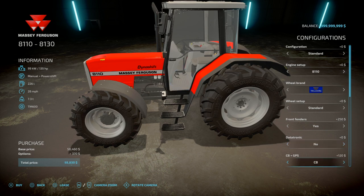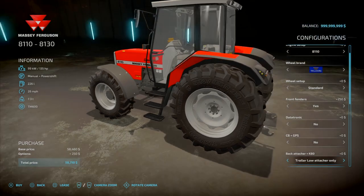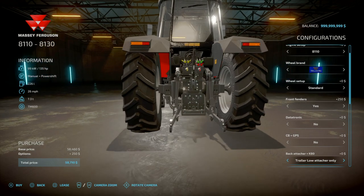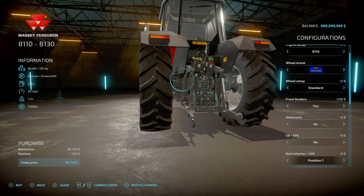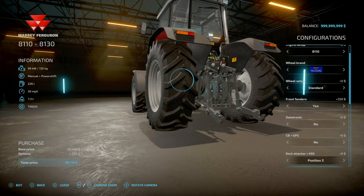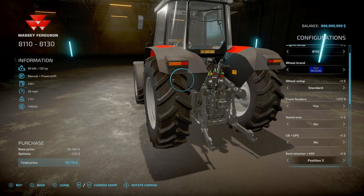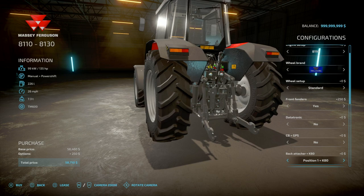CB and GPS options: you've got a CB, Matrix 430, Trimble, or CB and Trimble on Matrix 430. Back attachers and K80 — we've got a trailer attach, lower only. The trailer hitch position options are positions 1, 2, 3 — which is a bit lower — and 4. Personally I'd go with 2 or 3 as a good happy medium. There's also the back attacher with the K80, which just adds that K80 attacher where the ball hitches are.